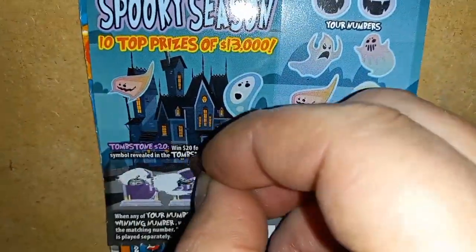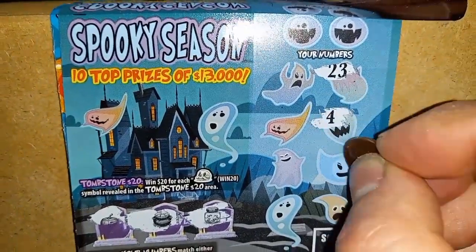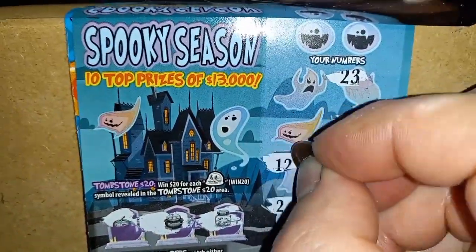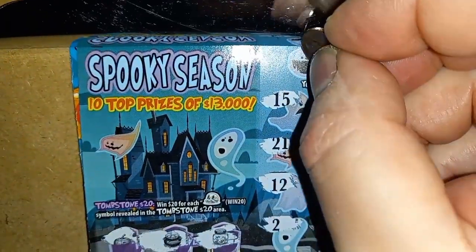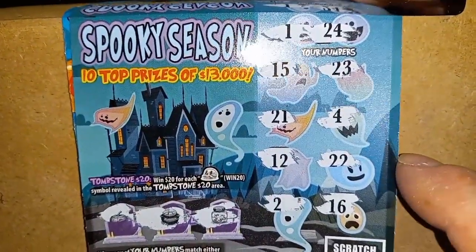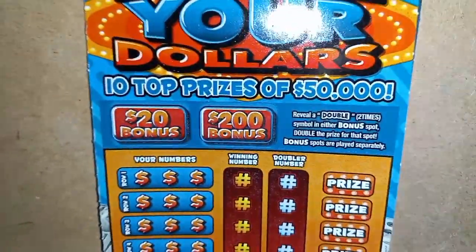On to ticket 10 — checking the tombstone bonus area for the skull. No, we don't have it. Can we see something here? 23, 4, double deuce, 16, single deuce, number 12, 21, 15, single uno — no dice — and a 24. We have 23... well, nothing on that one.